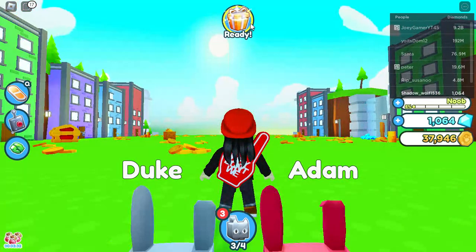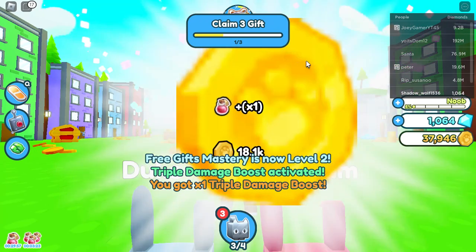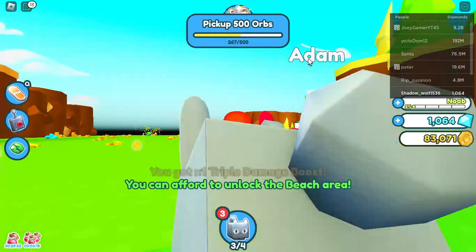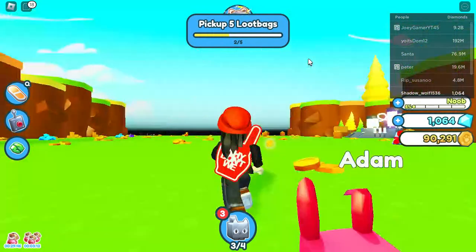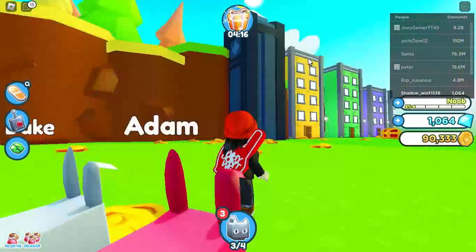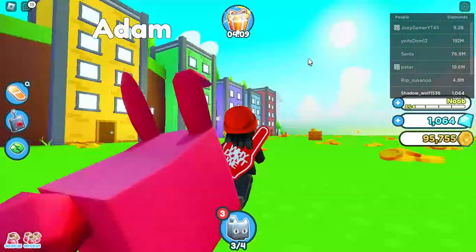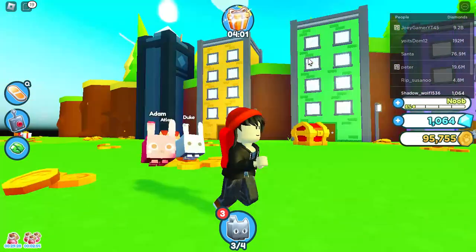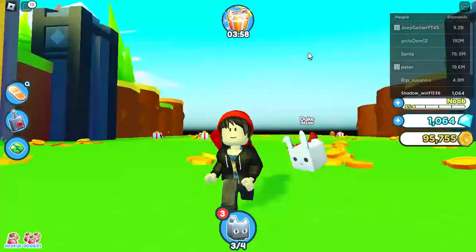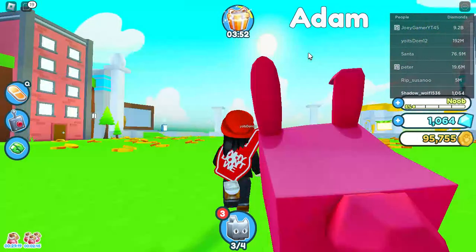There's another present ready — let's get that present, let's redeem it. Oh my god, 41K, let's go! Let's get a couple more coins over here — it's got coins! Oh my god, we got 90K. 95,000 coins and 775. Oh my god, it's a house — that's crazy. I got a lot of money through that.